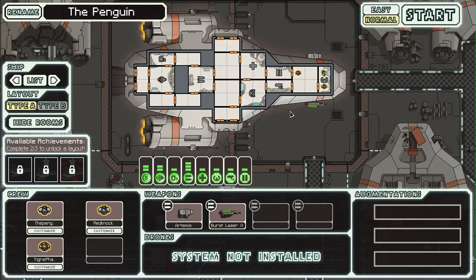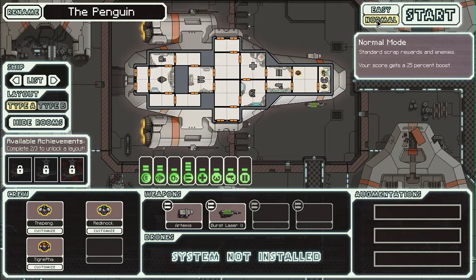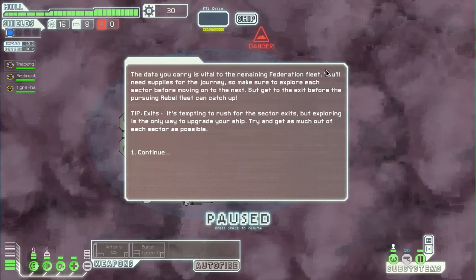Now what I'm going to do is go on Normal, which gives me standard Scrap and enemies. Scrap, by the way, is the in-game currency. Okay, let's start. The data I carry is vital to the remaining Federation fleet. You will need supplies for the journey, so make sure to explore each sector before moving on to the next. Get to the exit before a pursuing rebel fleet can catch up. It's tempting to rush for a sector exit, but exploring is the only way to upgrade your ship — try to get as much out of each sector as possible.